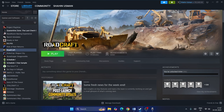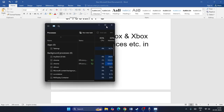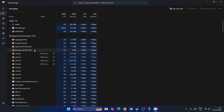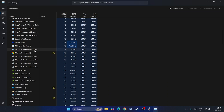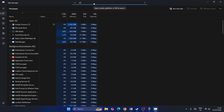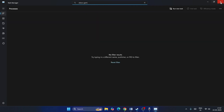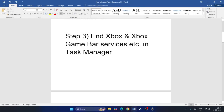If that is not working, the next step is to end all Xbox or Xbox Game Accessory services running in Task Manager. Right-click the taskbar and open Task Manager. Expand the list and check if any Xbox-related services are running. You can search for 'xbox' and if you find anything related to Xbox Gaming Services, close and remove it from Task Manager.